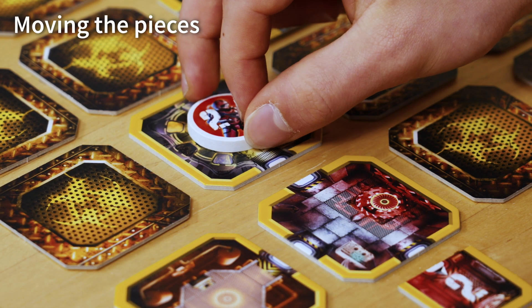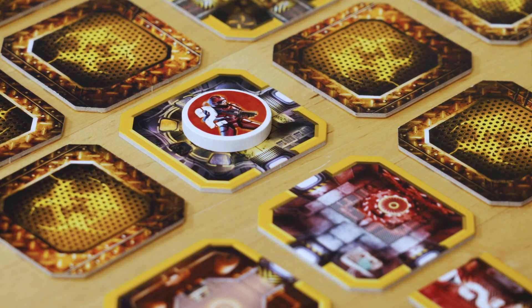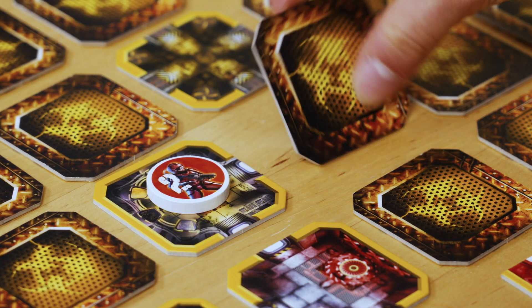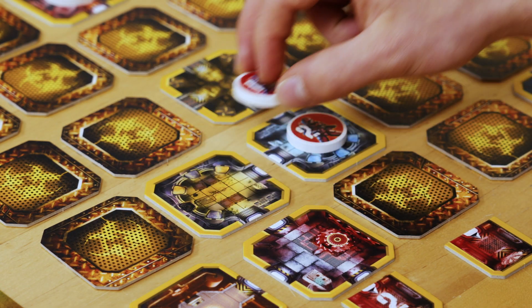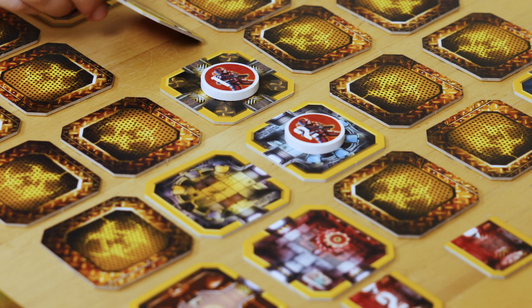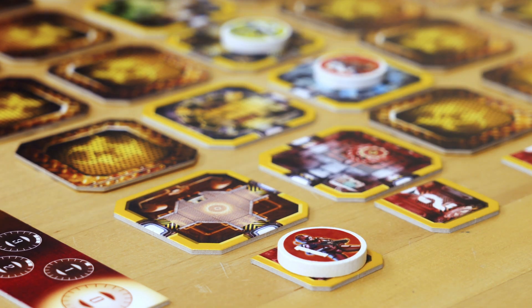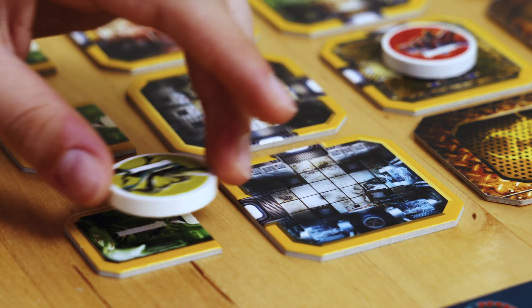Moving the pieces: One action means a player moves a piece by one space. Movement is only possible on uncovered tiles or starting slots. An adjacent tile can only be entered if both tiles share a passage — the piece cannot move through a yellow wall. Only one piece can be on each tile at once; however, you can pass through a tile at the same time with your own piece. If an opponent's piece is on the tile you are stepping onto, you can knock it out so that it returns to its starting slot. Pieces do not only have to move forward — they can also return, including to the starting slots, if necessary.